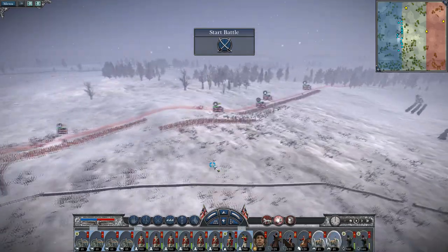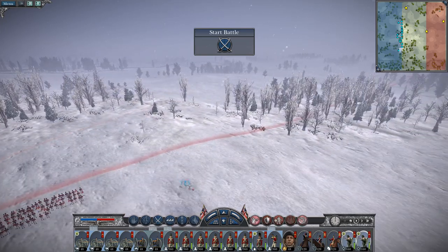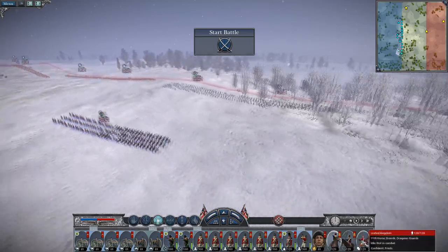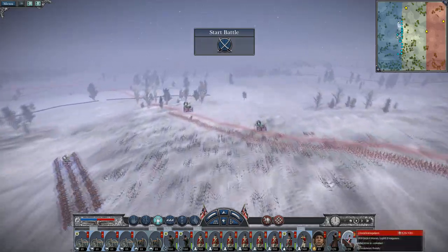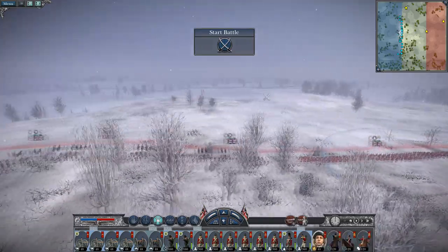Howitzers follow up the main line. The 95th will hold the right and advance through the woods, supported by the 15th Hussars. Then on the left you have the Horse Dragoons, the Light Dragoons, Light Horse, and Horse Guards. General in the centre.